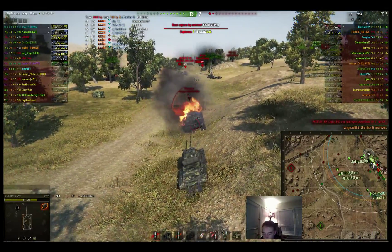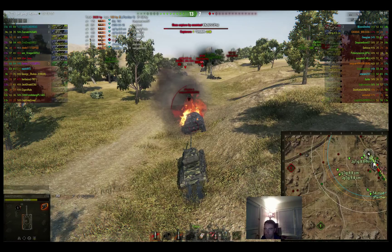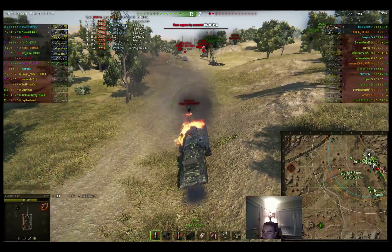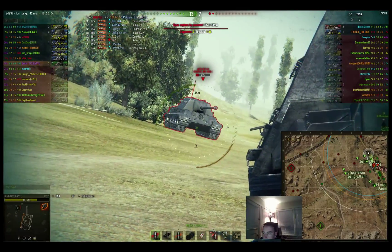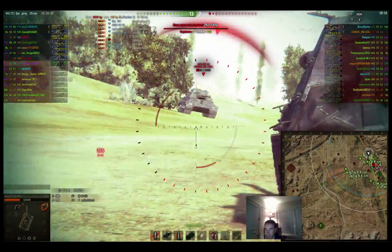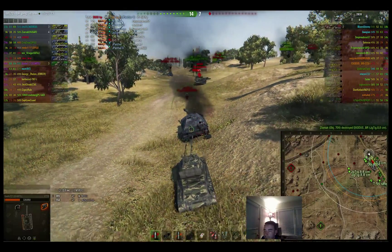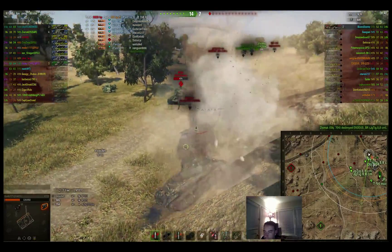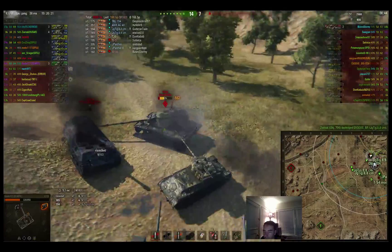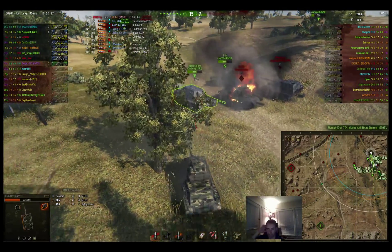That's the last two guys. Obviously I am number one on their hit parade, so I'm going to use this Jagdpanther II to hide behind and get a little squirrely. I try to come out and get some shots on this guy — bounces lower plate. I get nailed by the 103, that hurt. But I know he's on a reload so I tuck up under and hide. Now I'm going to take one side or the other of the JP to try to get away. I try to bait his shot, which works. Auto-aim, come around the corner. They end up killing the 103 before I can reload and take a shot.